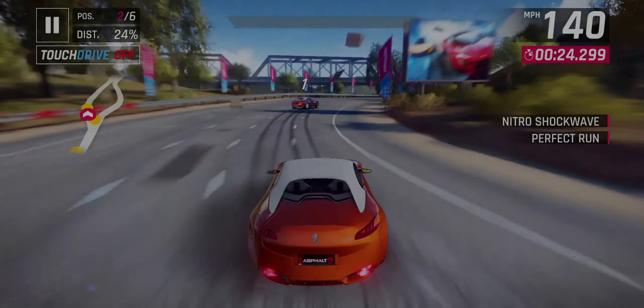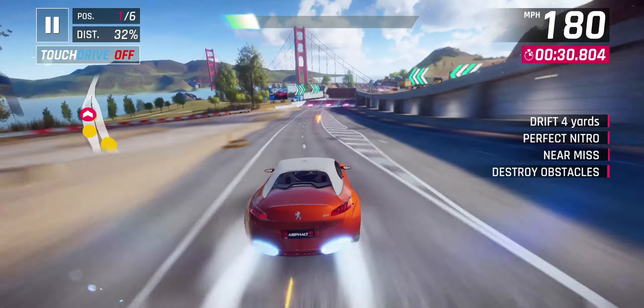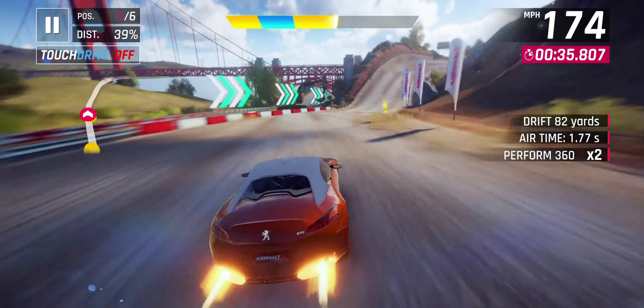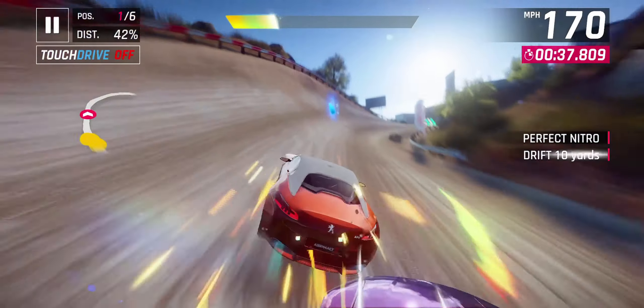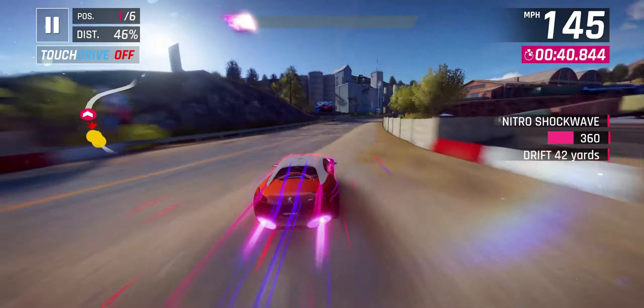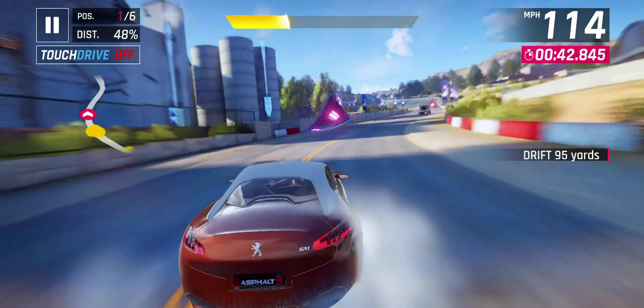So firstly, let's go over what the requirements are. In order to exchange a wild card for a blueprint, the wild card must match two conditions. Firstly, it must match the class of the car. So you have different wild cards for different classes such as D, C, B, A, and S.